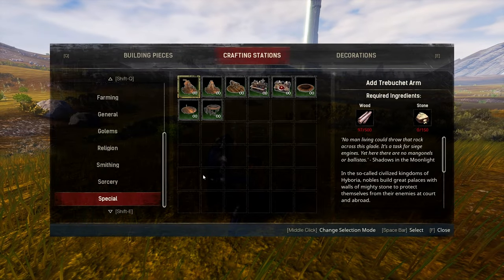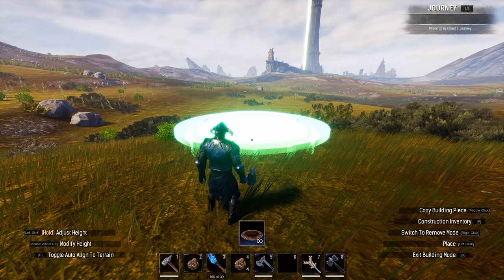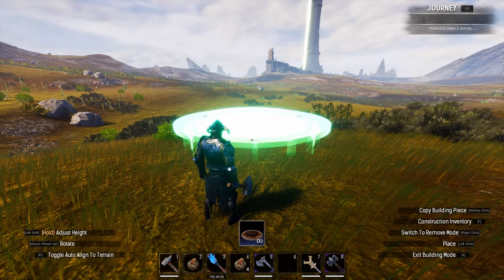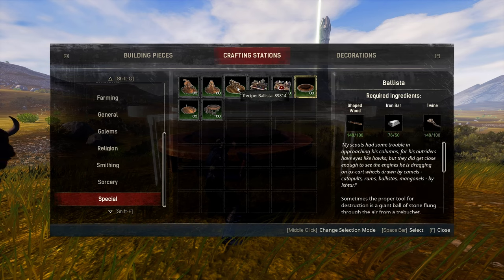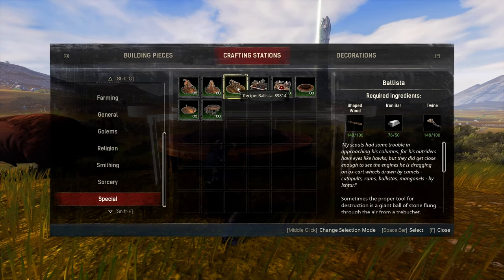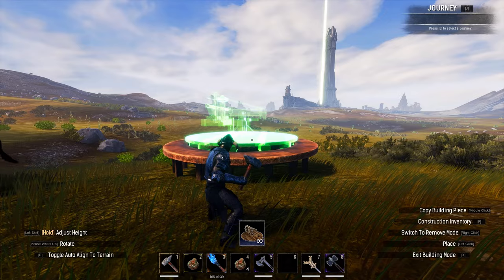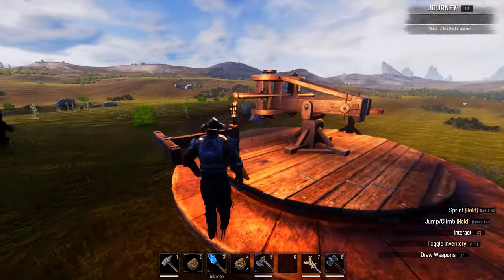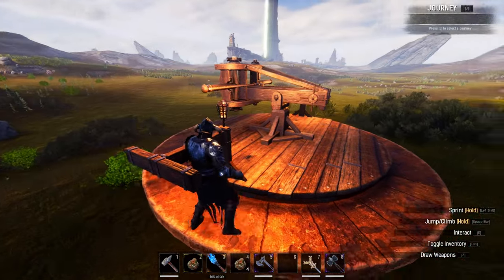When it comes to actually crafting your first Ballista, there are a couple of steps. Firstly, you'll need to build a siege foundation, as the Ballistas will sit atop them. In the same menu in the Building Hammer, you'll find the Ballista itself. It costs 100 shaped wood, 50 iron bars and 100 twine, so not that expensive to be honest. Once you have the resources, you'll be able to snap it onto your siege foundation and your Ballista is in place.